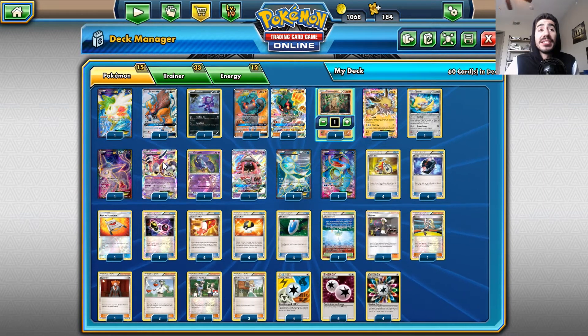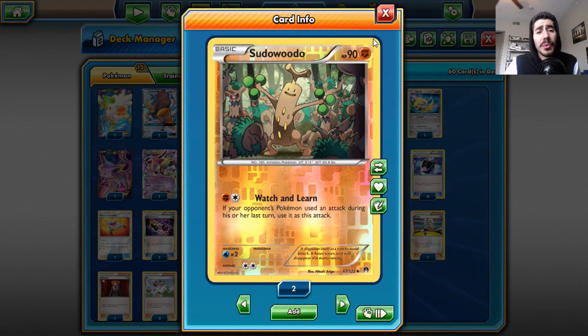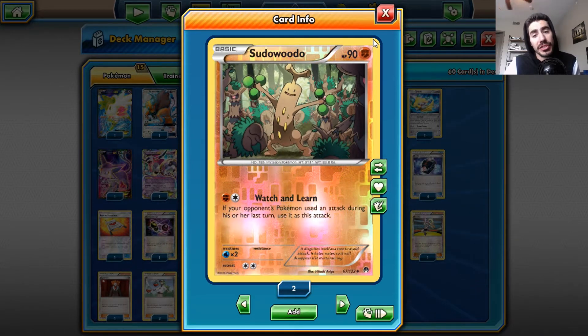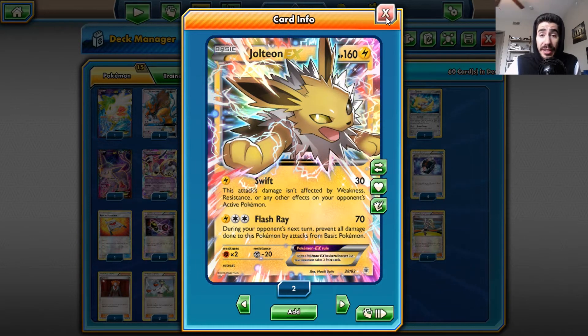Hoopa's Poke Power is very good. I also have Sudowoodo for Watch and Learn — mimic any one of your opponent's attacks. For example, if you're playing Greninja and they Shadow Stitch, you can Shadow Stitch back and keep them from using Giant Water Shuriken. Very good. Jolteon's Flash Ray is a very good tech card for any basic deck I'm playing against in Expanded.